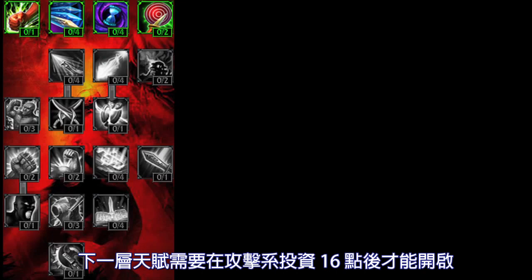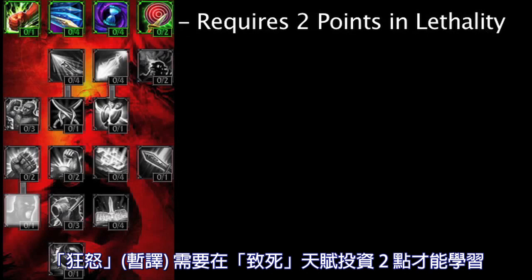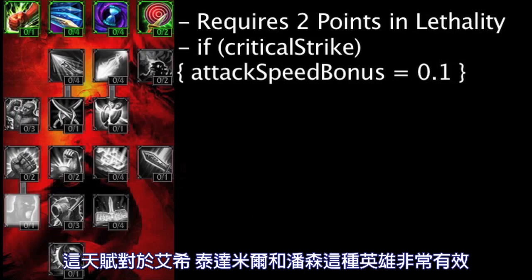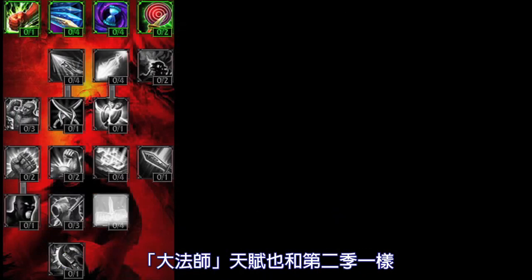These next Masteries require 16 points in the Offensive Tree. Frenzy requires 2 points in Lethality to be activated. It grants a champion 10% bonus attack speed for 2 seconds after landing a Critical Strike. This could synergize very well with Ashe, Tryndamere, and Pantheon. Sunder remains unchanged from Season 2. Archmage also remains unchanged from Season 2.